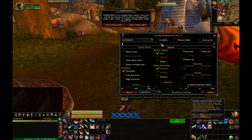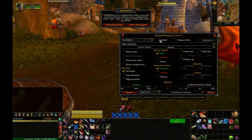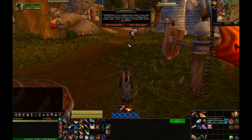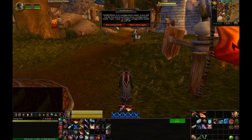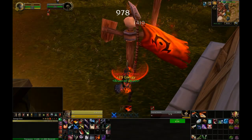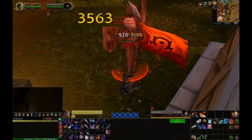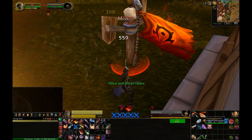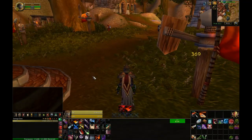For Slice and Dice I'll do buff/debuff again, choose Slice and Dice from the list, enable it, and show the timer. It's already set to a buff and I'm always going to track it. I'll do the same thing with the duration — set the failed check to 20% when it's not low, and set it to six seconds as a maximum duration. As I go through my rotation you'll see the icons light up — they're bright right now because they're not up; when I have them active they'll go lighter, and when they start to get low they'll brighten up again. You can see I'm trying to use them and I can't because I haven't put my poisons up.